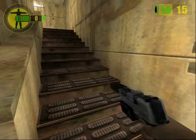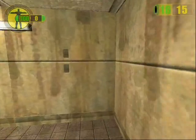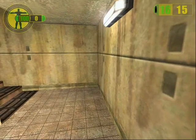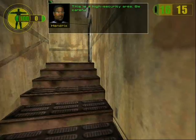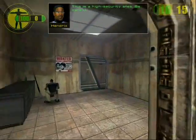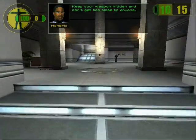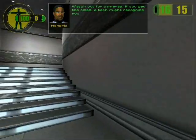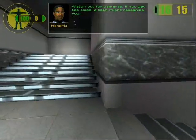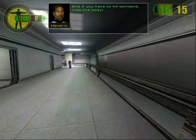As you can probably guess, the next section is stealth. Don't look at anyone, don't look at any cameras, don't go near any guards or you will fail. This is a high security area — be careful. Keep your weapon hidden and don't get too close to anyone. Watch out for cameras — if you get too close, detection monitors might recognize you. You have to kill someone. Hide the body.